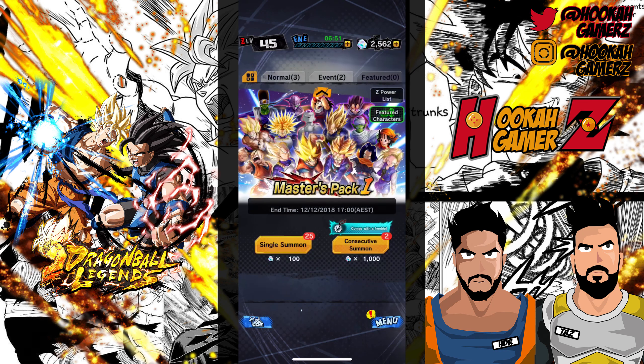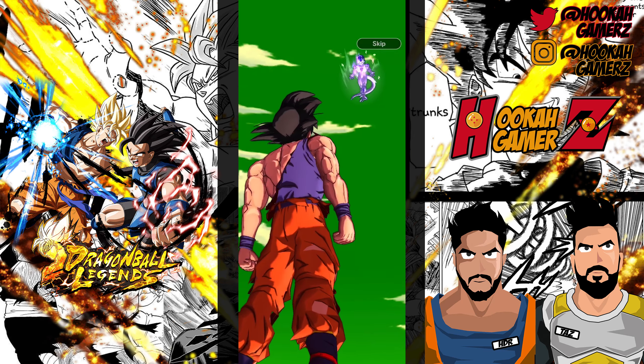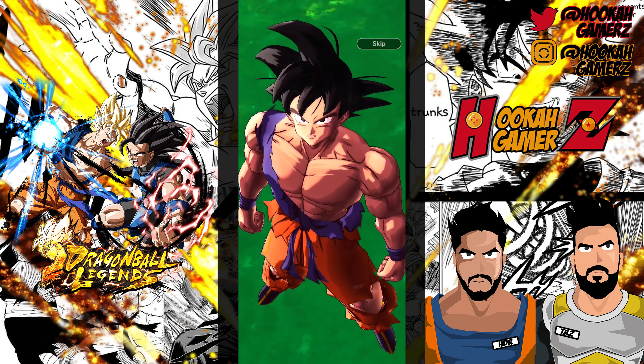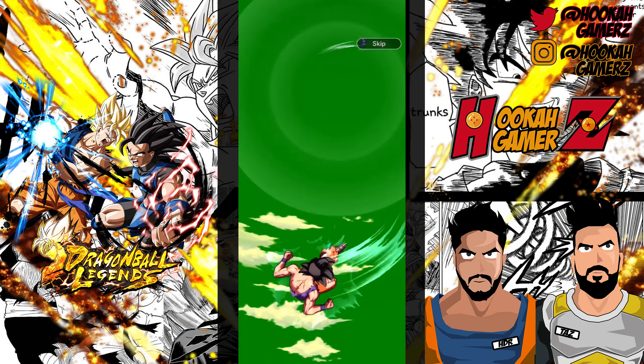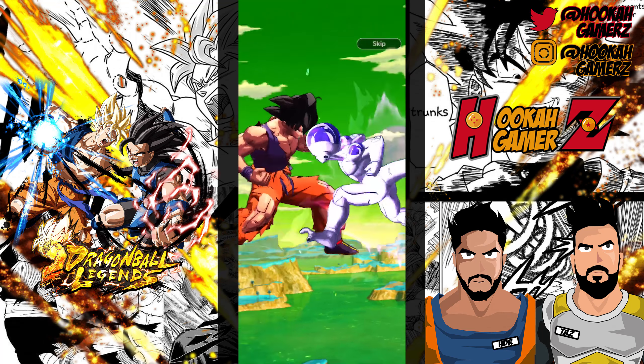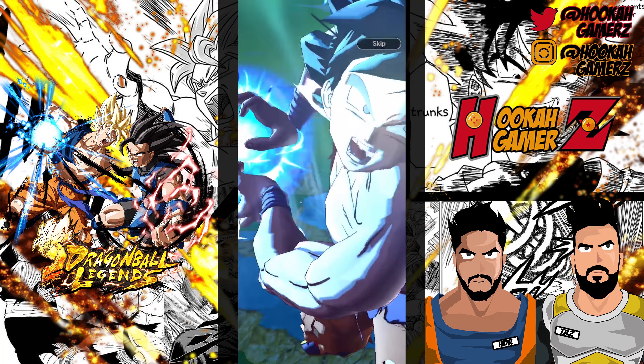We've got two sparkings in a row! Now we've got the Goten banner — about time they gave us something new. We just need Trunks on this one; we've got every single other character, we just need Kid Trunks. One pull, so definitely not going to get him — you never know, could be a fake-out, but like 99% sure it's not going to be. Let's hope Vegeta comes out — actually, no, I don't think Vegeta's coming.